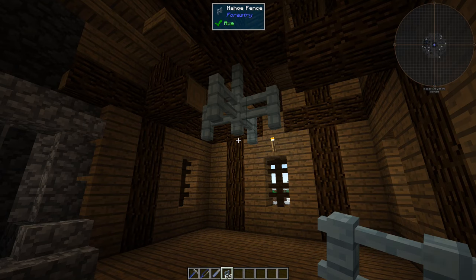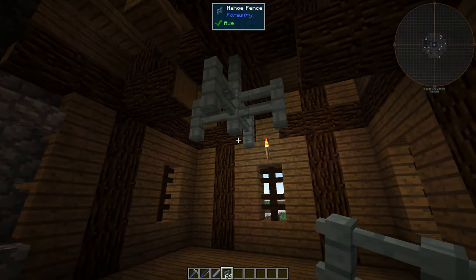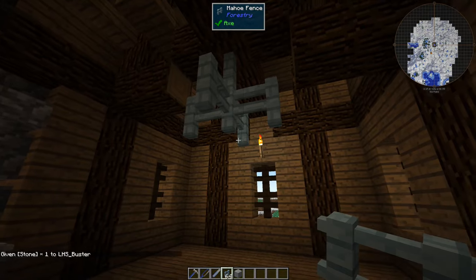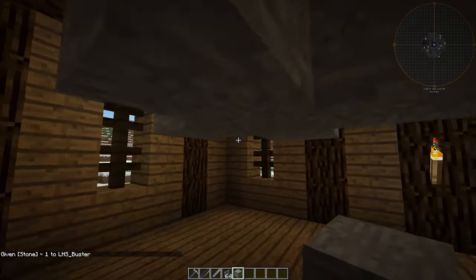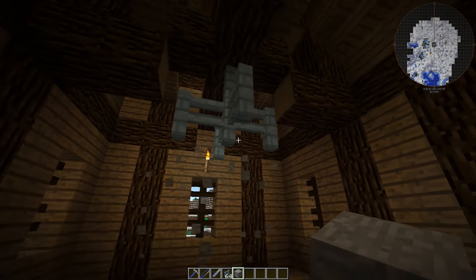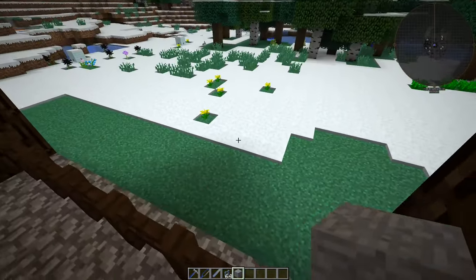To get a sense of scale for the actual chandelier, I used fences here. So we have one block, two blocks high, and then one block here on each side — meaning we have a block height. So we have a block here, here, here, here, and here. This is a three by three structure that is rather big, so we have to keep this in mind when we try to build it.